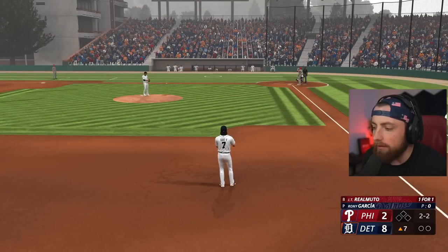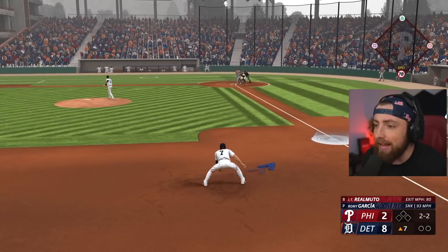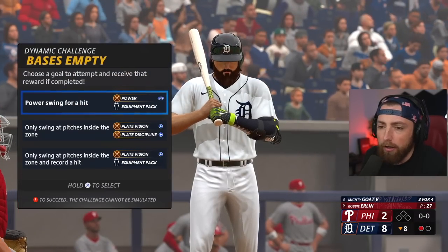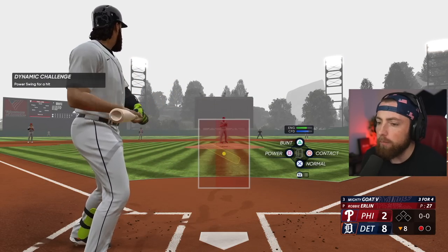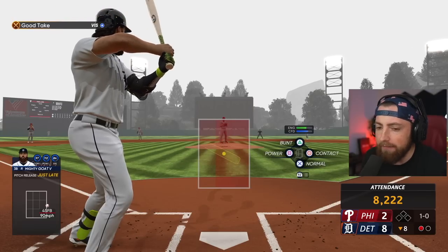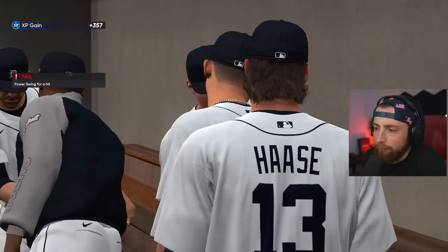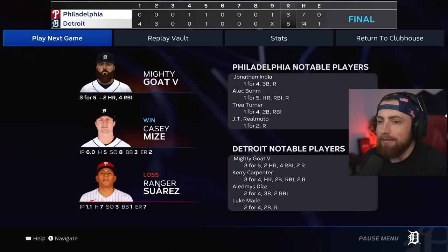We're definitely going to get at least one more at-bat — maybe even two. Bottom of the eighth, so this is probably our last at-bat. Power swing for a hit — let's do it! We haven't power swung with this bat yet, so we might as well try it. Good take — the umpire finally gives me a call. I feel like we didn't miss it that bad. Well, we got three for five with two home runs and four RBIs. That was definitely way better than game one. But is that good enough to keep this bat?